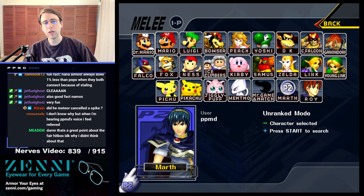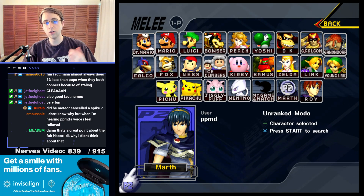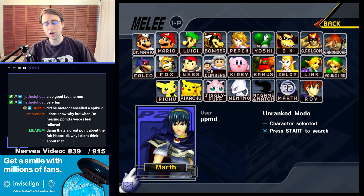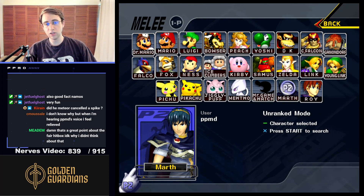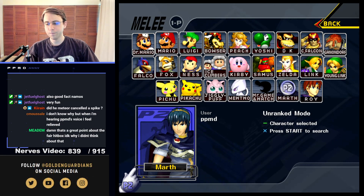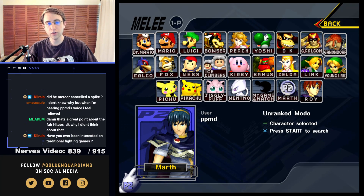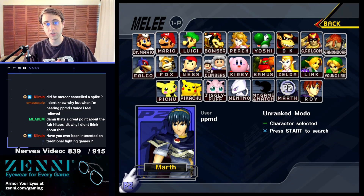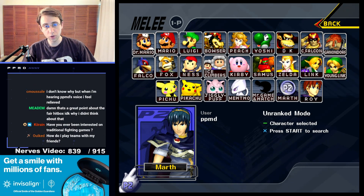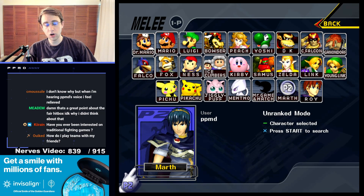They weren't edge dashing very much, and that made it much easier to control them. Edge dashing is good because it gives you invulnerability and you can do a lot of things out of it — shine, dash, aerial, full hop, dash back, wave dash — but this person wasn't doing that, so it was straightforward to react. Even when I wouldn't get the kill, I could still have a good position. For neutral, I wanted to outrange them with sword since you can't dash back much on that stage. Down tilt and forward air are the key moves, and we get grabs if they try to beat those. GGs to our opponent.